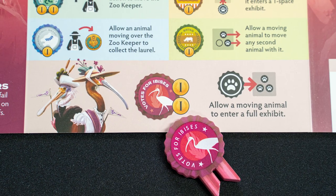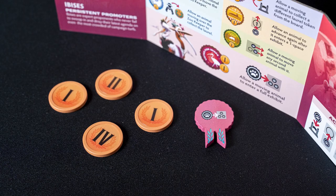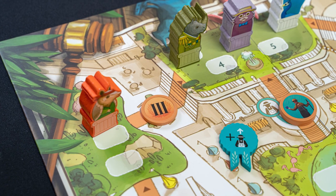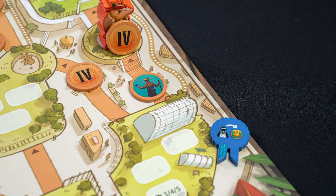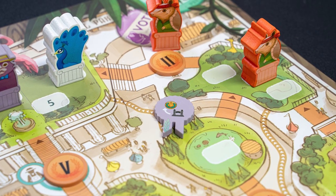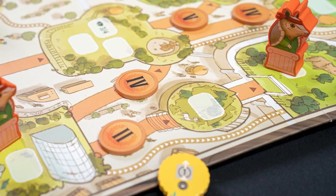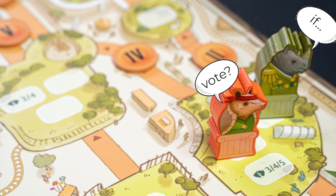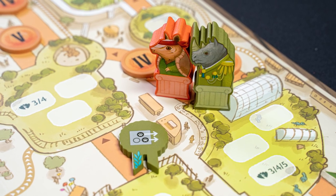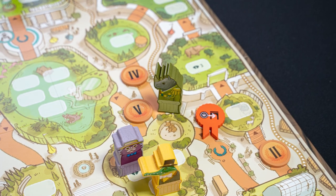Let's go over each of the animal abilities — these are all on the player's screen so you can easily reference them. The ibis allows a moving animal to enter a full exhibit, so as the armadillo I could use this ability to move onto the board if the marmoset won't get out of the way, and the ibis player earns two laurels. The hyena's action lets you move the zookeeper and move into the star exhibit all in one fell swoop. The tiger's ability lets you move past the zookeeper and collect the underlying token. The marmoset's ability lets you collect a different laurel from anywhere on the board when moving from one exhibit to another. The crocodile allows an animal to advance twice when entering a one-space exhibit. And the rhino allows you to carry another animal with you as you move — he doesn't collect the token, but it does help him advance. The armadillo allows an animal to advance through a tunnel without getting majority support.